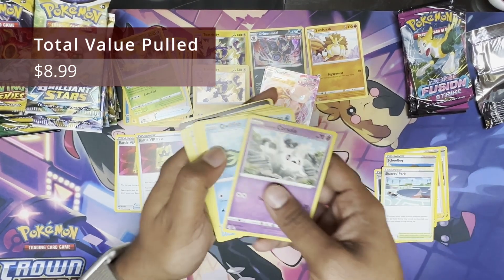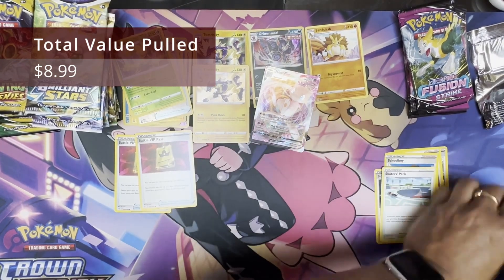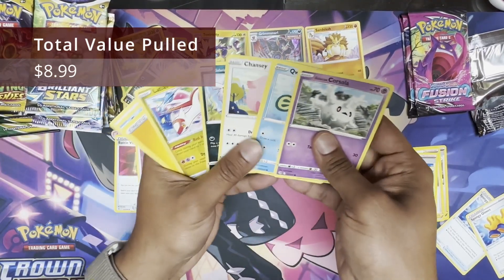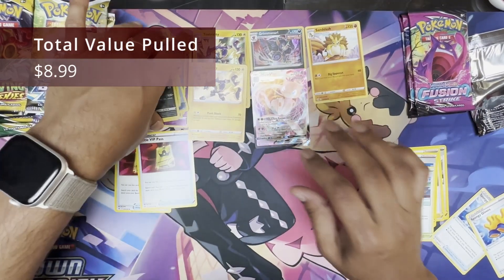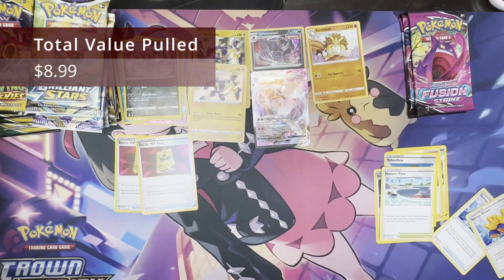Did you open this? Yeah, I opened it. The white and green — two gloves, another spongy gloves. The cards look identical. Reverse Froslass, nothing else. Well, good thing that Mew VMAX is worth at least a couple of dollars. It pays for a little bit — maybe this coffee.